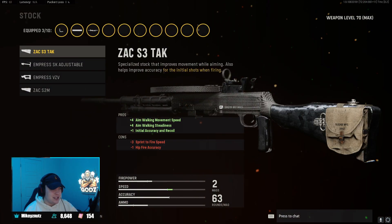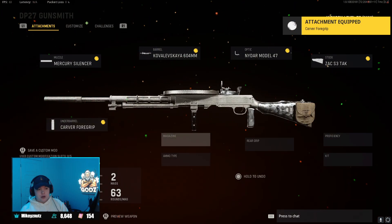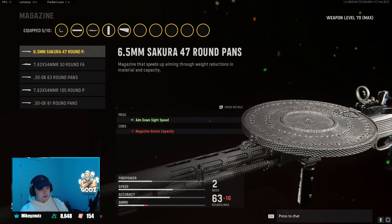For the stock, we're going to be playing with the first stock — the Zack S3 Attack Stock — helping with aiming walking movement speed, aiming walking steadiness, initial accuracy, and recoil. After that, for the underbarrel, we're going to be playing with the first one — the Carver Foregrip — a classic for recoil control. It has plus-two recoil control and it's going to make this weapon a laser beam. Since we're using it from far range and close range, having that recoil control is crucial.